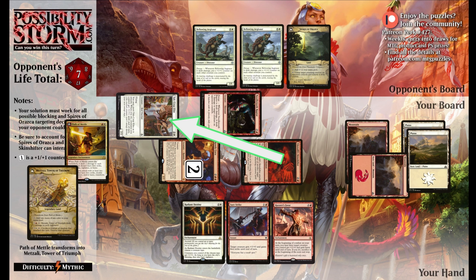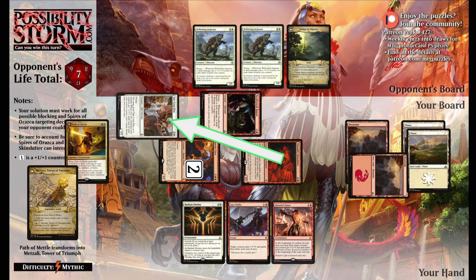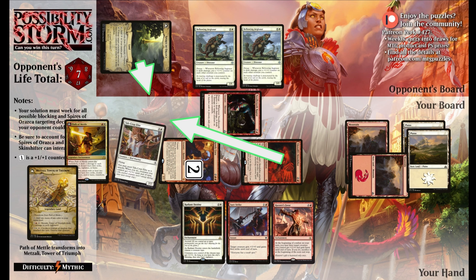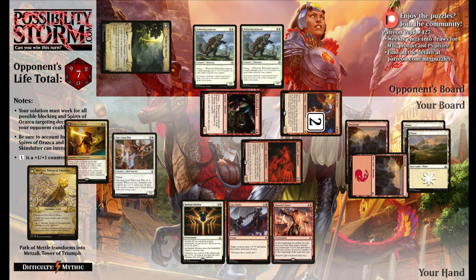In theory, that would be a lot of flying damage getting in, but our opponent has an option here - and this is where Spires of Vraska gets really tricky. Spires of Vraska can untap an attacking creature. Tilonalli's Skinshifter, whenever it attacks, becomes a copy of another non-legendary attacking creature. So what our opponent can do is use the Spires of Vraska to target our Tajcrop Elite. Not only will this prevent the damage from the Tajcrop Elite, it'll also fizzle the Skinshifter activation - so instead of being a 3/3 or 3/4 flyer, the Skinshifter is going to be just a small ground creature, which makes it much less scary for our opponent.